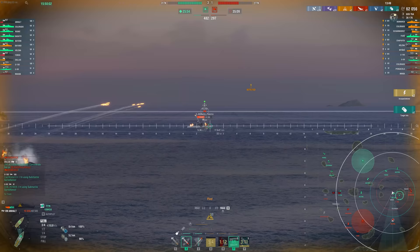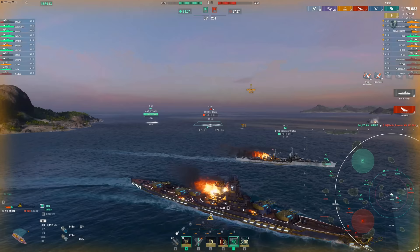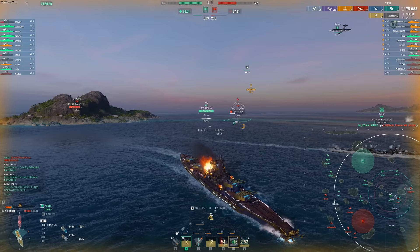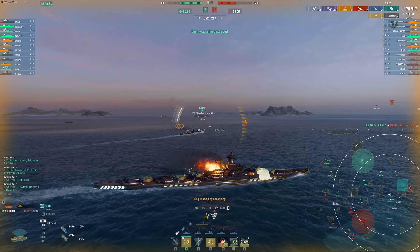They can light us on fire, sure, but the actual alpha damage of the HE isn't going to be there as much as it would be on a Tirpitz or a Bismarck. So we're actually going to live here. We managed to citadel the Helena at a decent angle — a little lucky — but we did take him out. We eat the torps, can't dodge them, we're trying to use our anti-submarine warfare as much as possible, and we live.